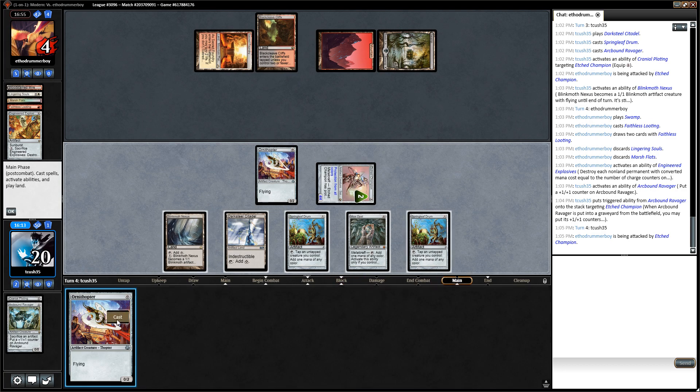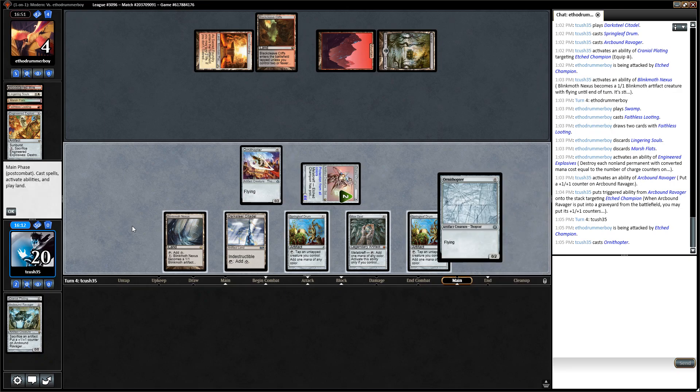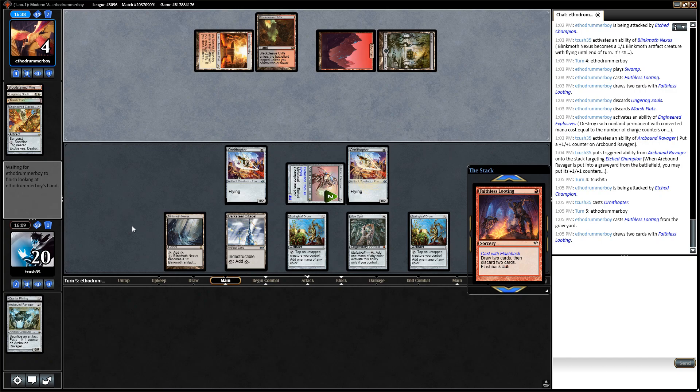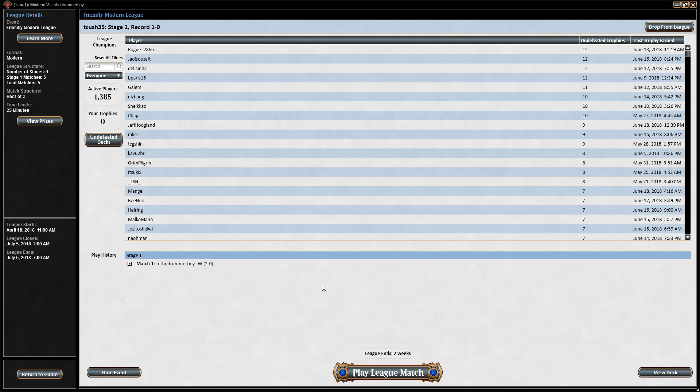I'm going to play this Ornithopter to have another artifact on the field, and I think this should be pretty much in the bag. Opponent disagrees — they are digging for something with one mana... yeah, I didn't think so. Awesome, thanks for watching — we'll see you in match two.